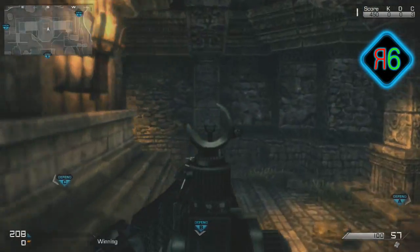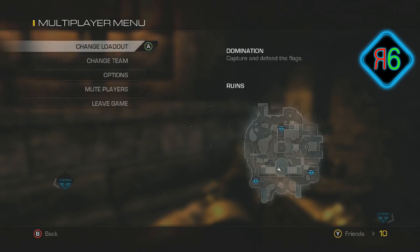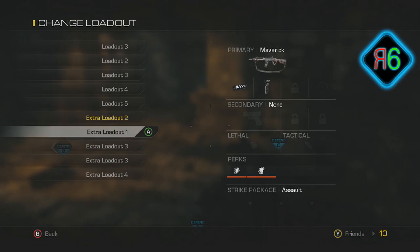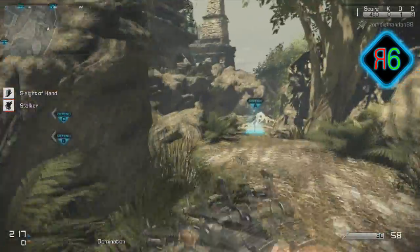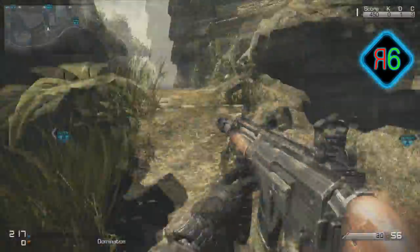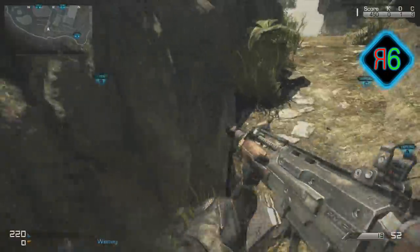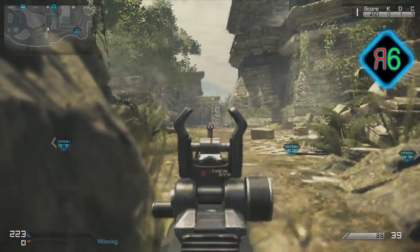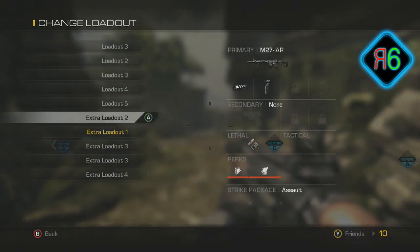For the weapons: at number one I'd definitely say the M27 IAR — it's such a good weapon. I love the iron sight, it's absolutely amazing. The next weapon is the Maverick. I have speed reload on it with a muzzle brake, so it's really good for those ranges. It's an assault rifle and not the best but still quite good. Something with a muzzle brake is definitely what we're aiming for.